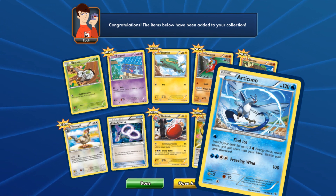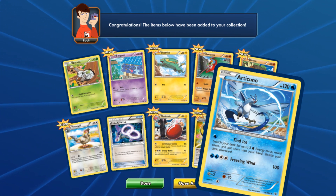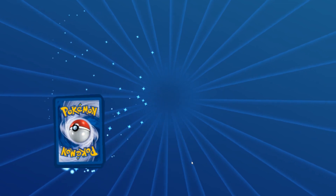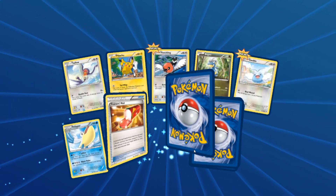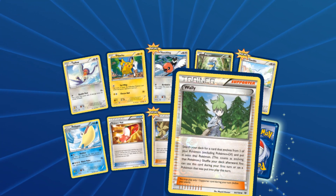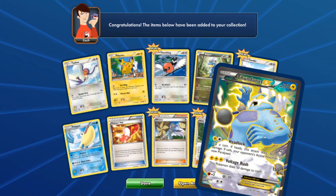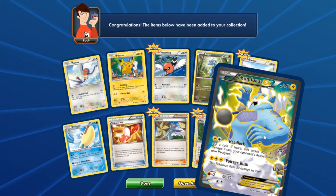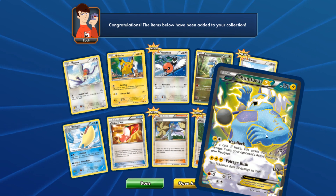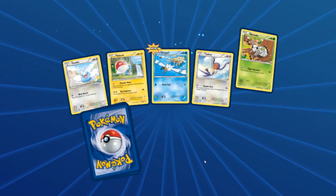Articuno's got Find Ice: search your deck for three energy cards and reveal them — that's like Skyla with a Supporter but you don't end your turn. We've got two Double Dragon Energies, and it looks like we're getting some repeats. Hey, a Wally! Yes, I would love to have a couple more of these — excellent. We have Trainer's Mail as well. And the last card — it's a full-art Thundurus! Yes! I'm really glad it's a full art.